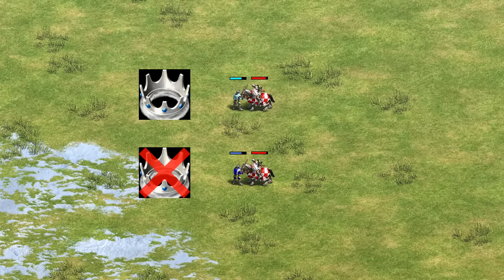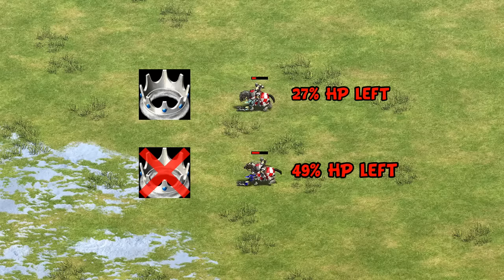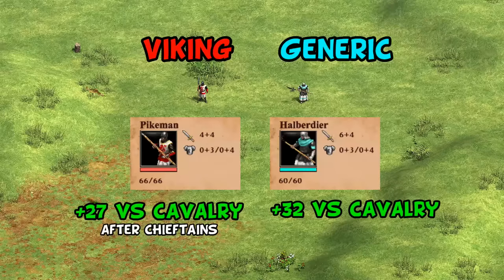Similarly, in Imperial Age a Champion with and without this tech has a very noticeable difference in effectiveness against a Cavalier, getting surprisingly close to winning one on one against a much more expensive unit. This is also a very important tech for pikemen, which are brought up to nearly the same level as a Halberdier in terms of bonus damage, while for Vikings they also have 6 more HP.